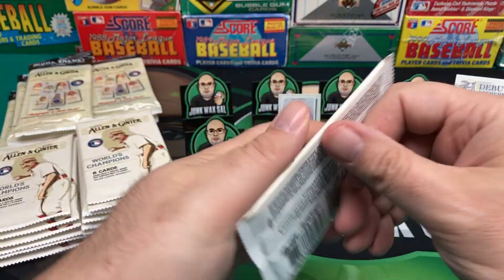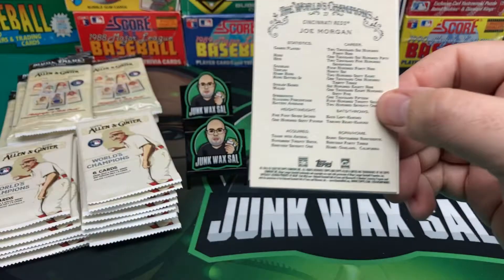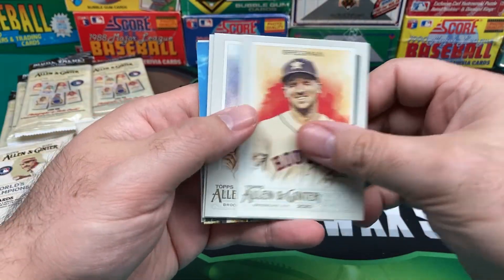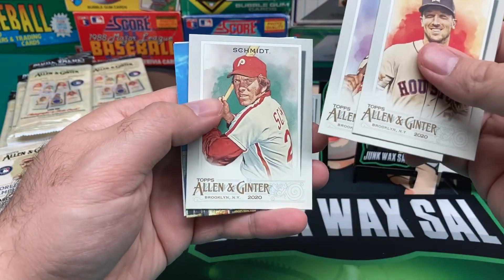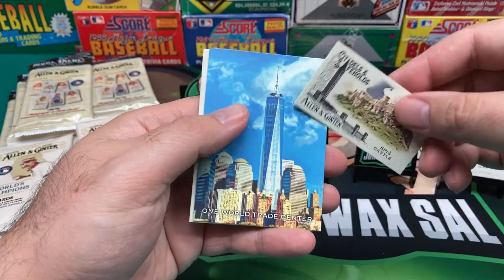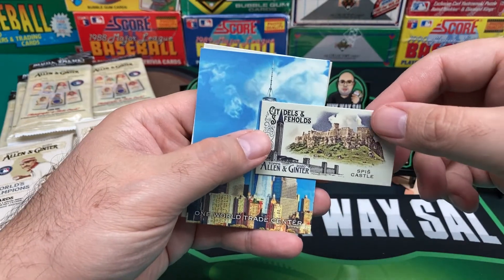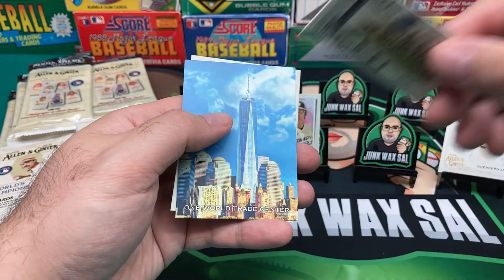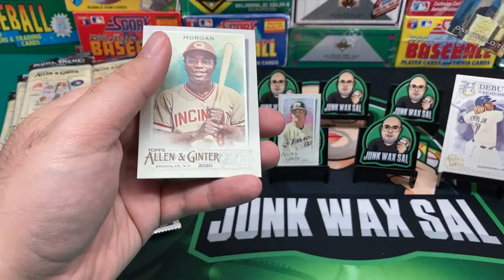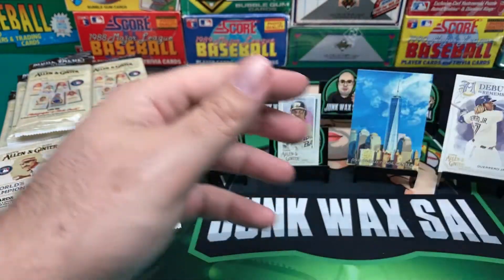Still can't get used to DeGrom without the long hair. We got some colorful inserts coming up — we got Bregman, Trey Mancini, a nice Mike Schmidt. We got a Mini of Spiss Castle — Citadels and Safe Holds. Just what I wanted. There's a nice One World Trade Center card — I like that card. And then we got a Joe Morgan.